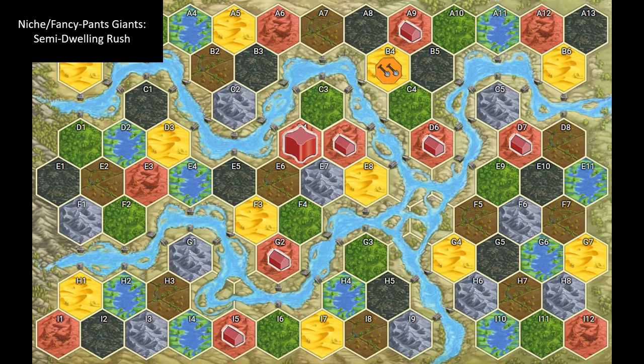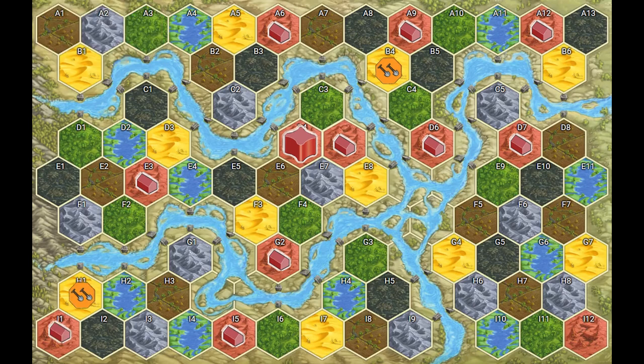We can stomp B4 to get to A9, build a six, and with shipping we can get all over the map. By doing a semi-dwelling rush, we've scored really well on the track and got crazy board control — we were able to get almost every natural red on the entire board. Sadly, I12 in the bottom right corner is tough to get to; we're probably not going to get that one.